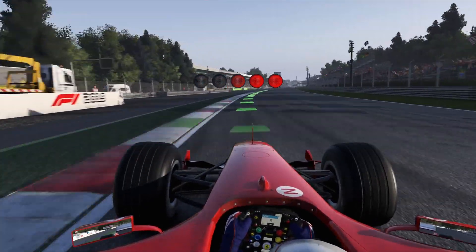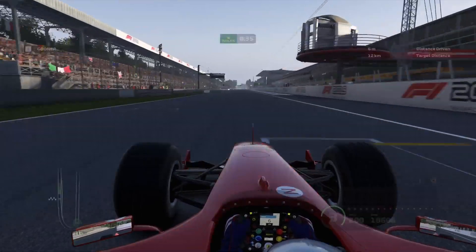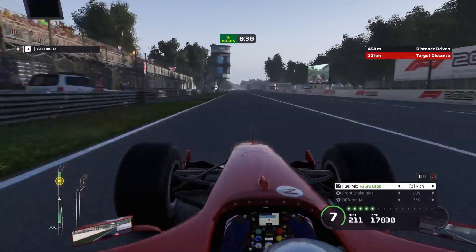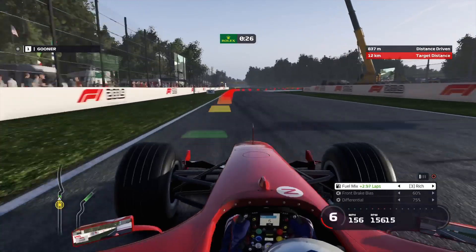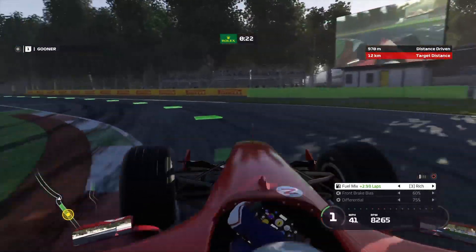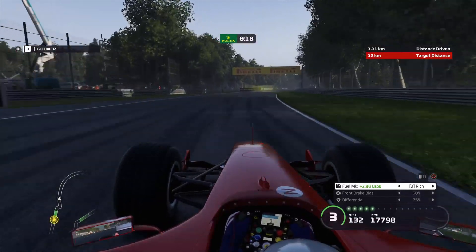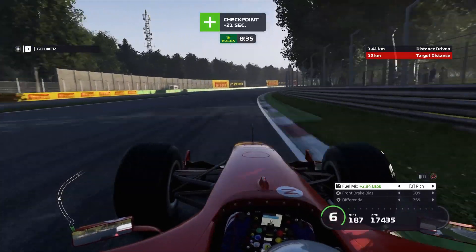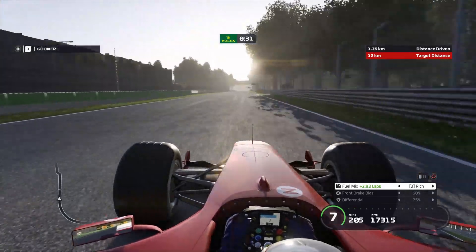Just listen to the sound of that Ferrari — I absolutely love this car on a set of Corsas. I've done quite a few time trials and races in this car around this circuit, so it'll be interesting to see the difference. The target distance is 12, and I think Grosjean's distance was just under that. We're doing really well in the rivalry, beating both our rivals at the moment.